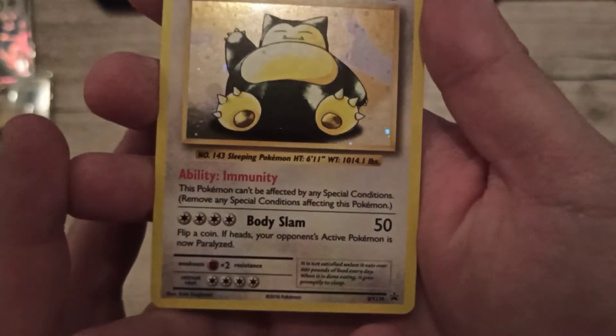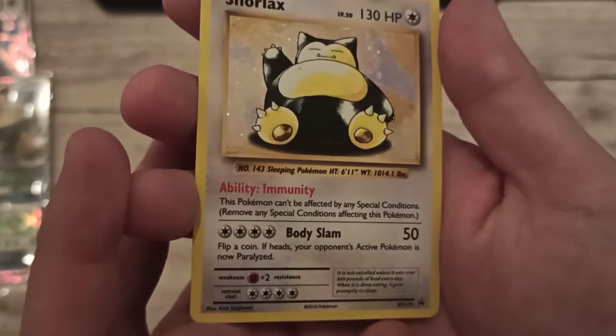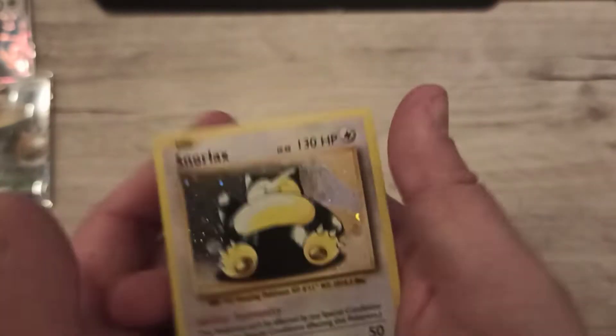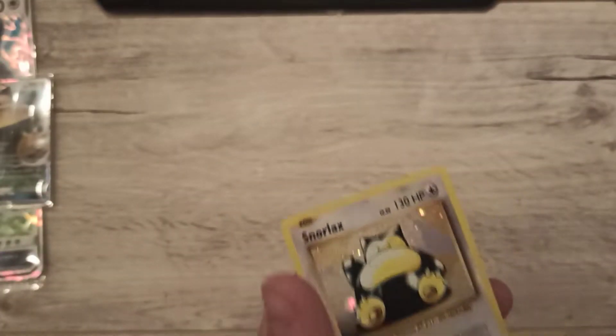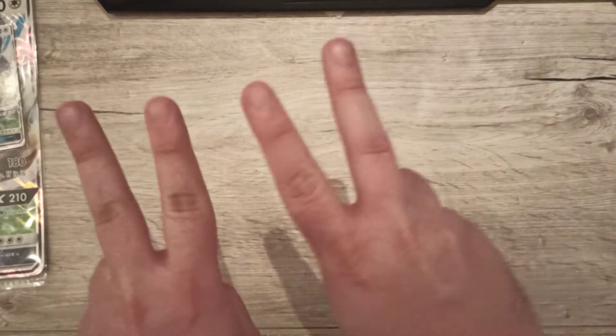The old-school Snorlax — it's a promo, which is great. But why would you play such a card if there are EX, GX, and other things? It's high risk, high reward. As in, if the opponent knocks out an EX or GX card, they get two prizes — but other than that, there's no real risk involved.